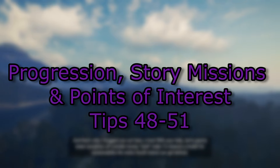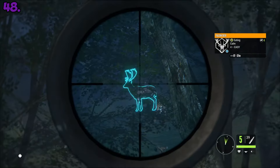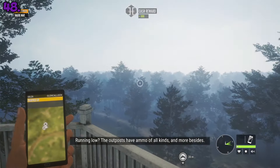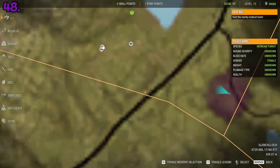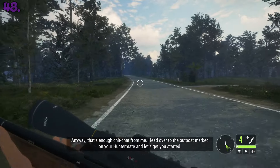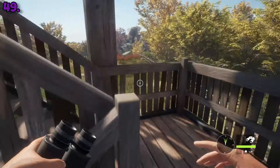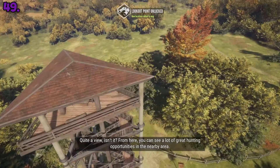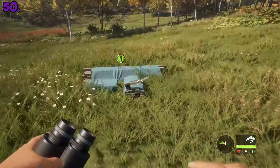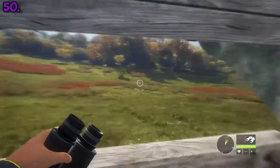Progression, story missions, and points of interest. On every map you can follow story missions that have you unlock points of interest, hunt a specific type of animal, and also teach you about being a reserve warden in real life. Story missions reward a large amount of experience and money, so it's definitely worth doing them. Game maps are huge and are separated into multiple zones. Whenever you go into a new zone, climb up to a lookout tower and reveal the points of interest in that zone. You should interact with all points of interest on a map because at the very least they give you experience. Some require you to build a shooting cabin for 2000 currency, which I always skip — there are much better ways to spend your money as a new player.